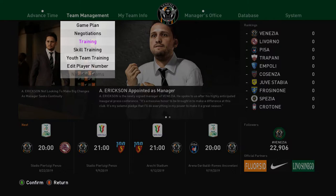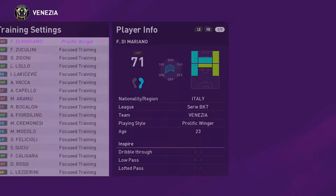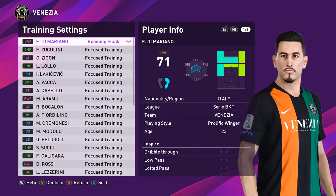The player upgrade square can also assign or change a playing style. If a player doesn't have one, I'd set it to whatever suits them. For example, if he's already probably a winger, I'd give him 'roaming flanks' and keep it until he's learned it. Once I get a notification that he's understood it, I'd put him back on focus training.